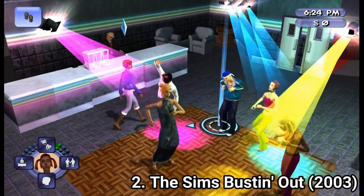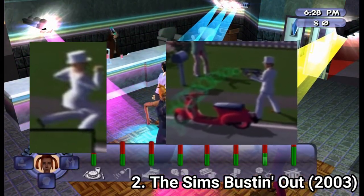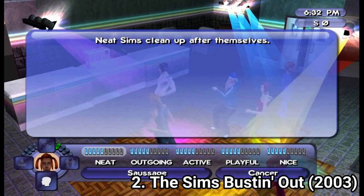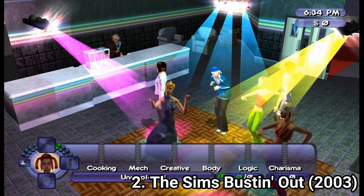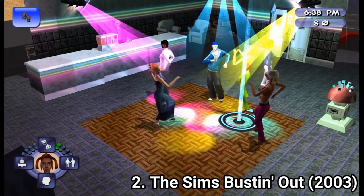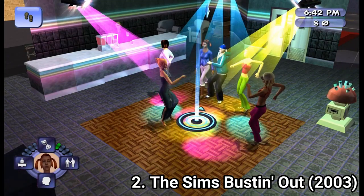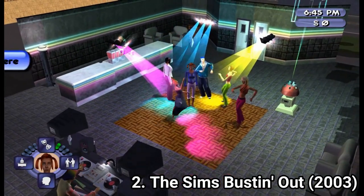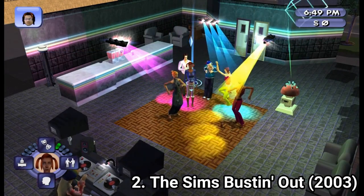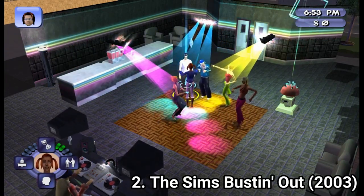The Sims Bustin' Out has a weird plot. A white guy named Malcolm with a bazooka that shoots sound waves capable of making stuff disappear haunts the neighborhood and makes people's stuff disappear, including yours. Your job in the Bustin' Out game mode is to complete objectives to climb the ladder of society, get Malcolm's mansion, and bust him out so that the evil doer will lose his lair. You start the game again at your mom's house. The career objectives are simple at first, but later you'll have tough choices about keeping friendships, getting a promotion, or changing your career.